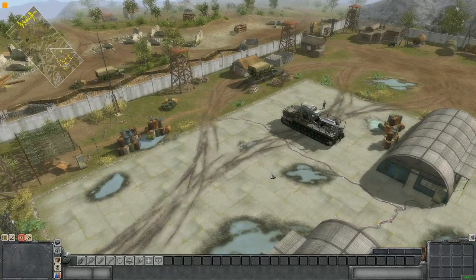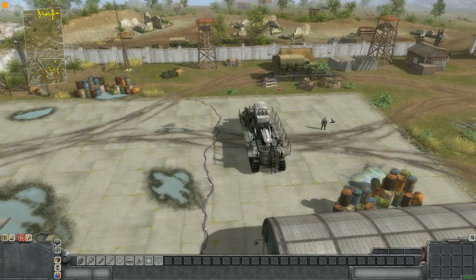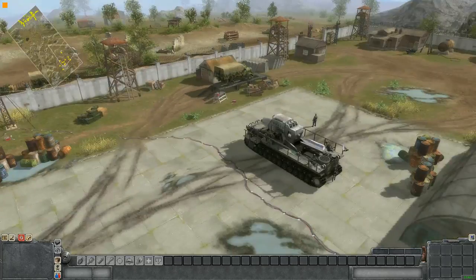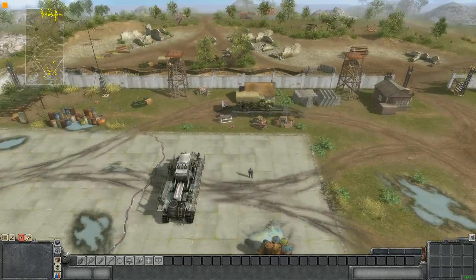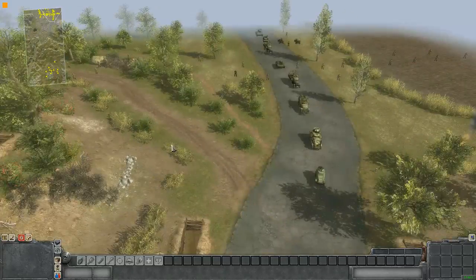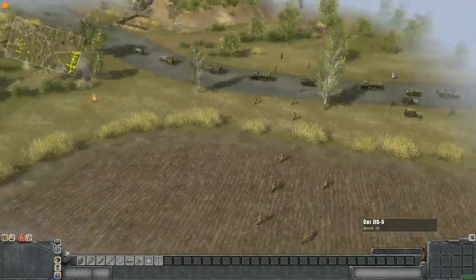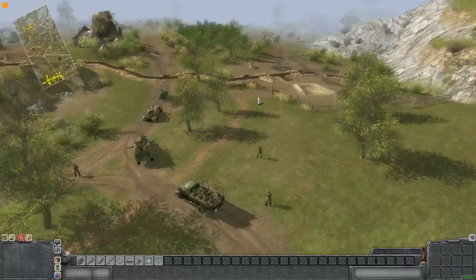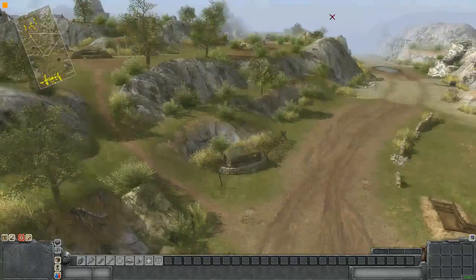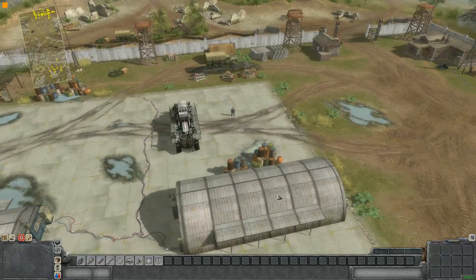Hello wonderful people. As you can guess from the name of the video, this is Carl, and Carl is going to be the subject of our video. He likes to have a bit of an abnormal rate of fire, and we have some lovely guinea pigs here to try it out — all these guys against one Carl. One shot would probably kill quite a few of them from Carl, but Carl is, as mentioned in the title, a bit different.